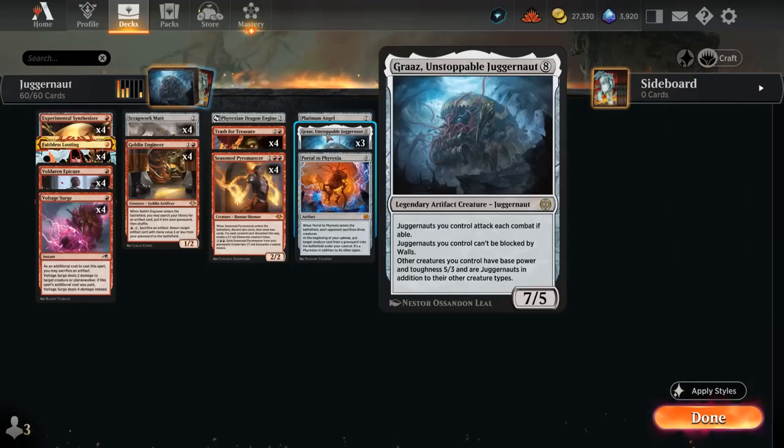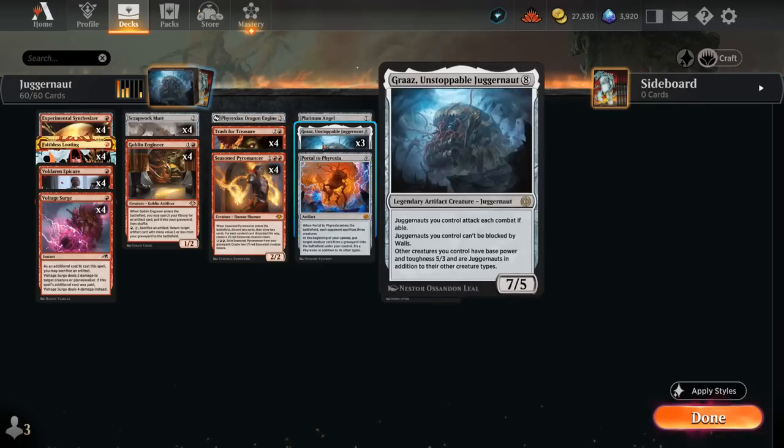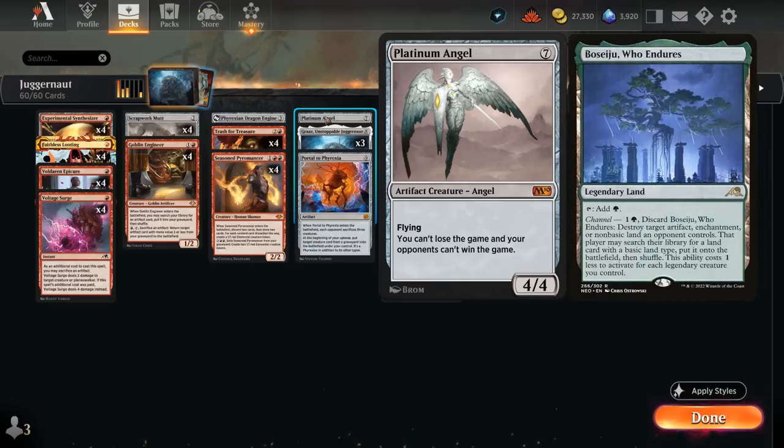We're not planning to cast Grass for 8 mana. Instead, Trash for Treasure can bring it back from our graveyard — a 3-mana sorcery with an additional cost of sacrificing an artifact to return an artifact card from our graveyard to the battlefield. Besides our Juggernaut, we can also cheat a Platinum Angel into play, a 4/4 flyer saying we cannot lose the game and your opponents cannot win the game. This will shine against some creature combo decks like Mono-Green Elves.